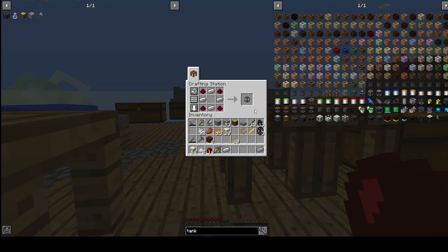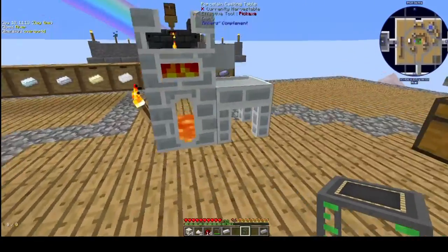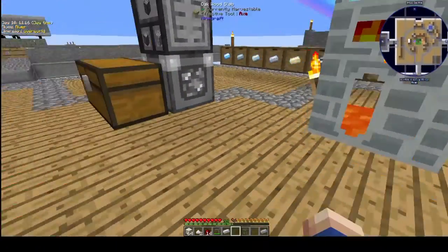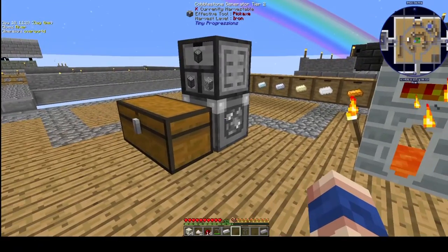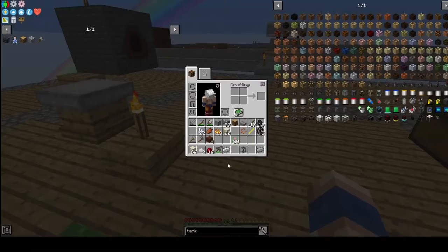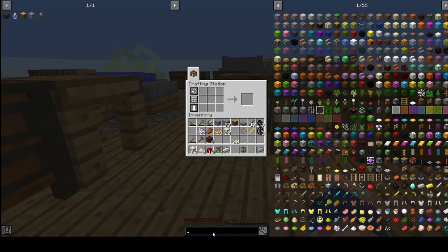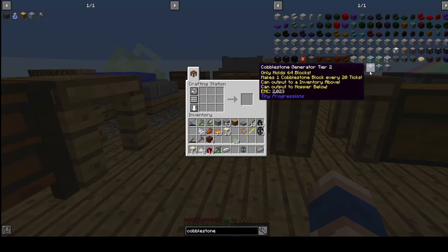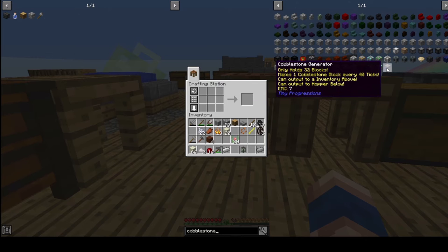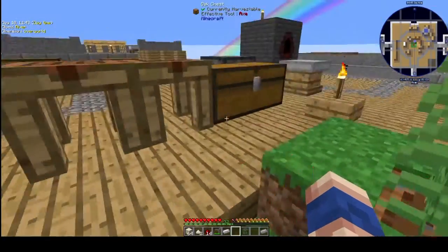That's the basic tank — wonderful. Now of course, as we know, if we want to make that work we need another cobblestone generator. That should actually not be that hard. Cobblestone generator tier 1 — here it is — I need one glass, one cobblestone, one lava, and one water bucket.